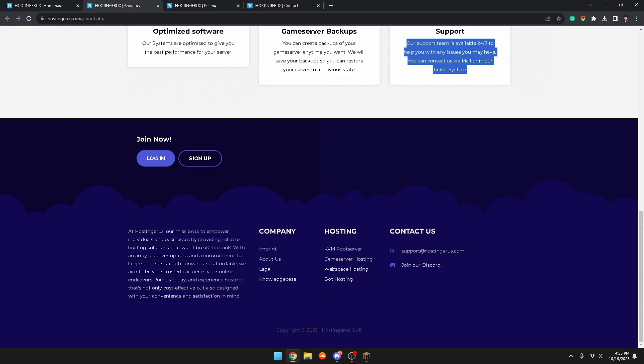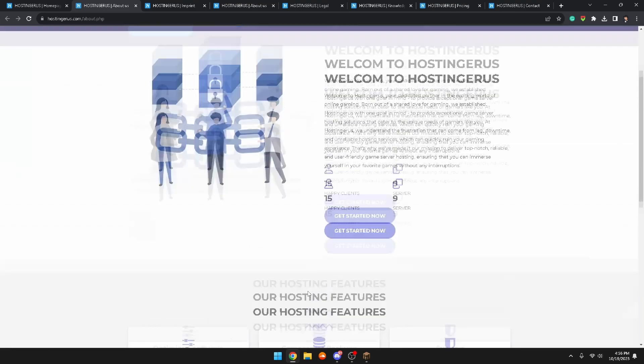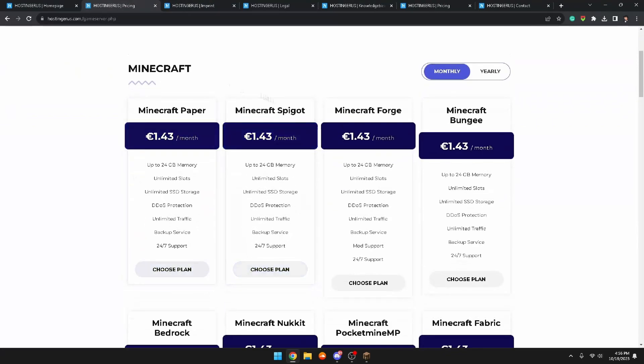Further down it says: 'Our mission is to empower individuals and businesses by providing reliable hosting solutions that won't break the bank, with an array of server options and a commitment to keep things straightforward and affordable.' Then there are company links — legal, knowledge base — and their contact section, which includes a Discord I'll show in a bit. That's about it for the About page.